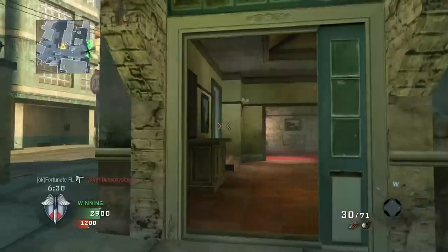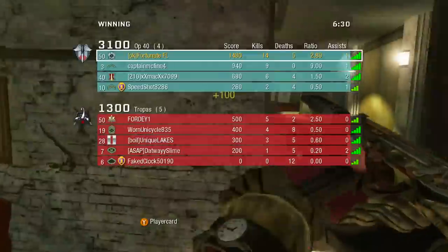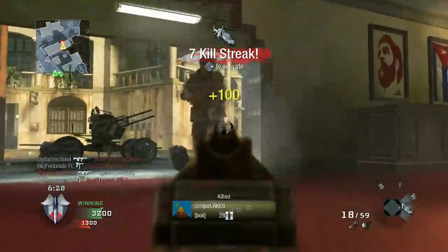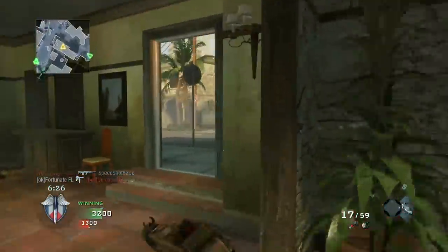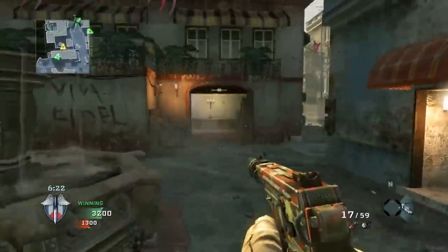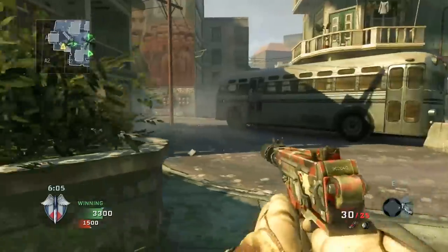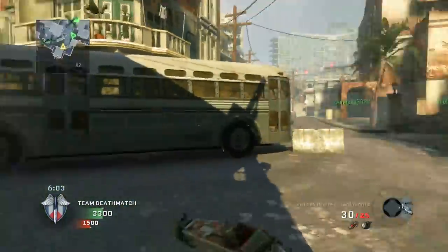He spawned over there — stun — oh he's right here. Let's go, got the attack helicopter! Let's see if I can get the blackbird here, that'd be great. If I get the blackbird maybe we can go on a nice little streak. I think I have dogs on after that.